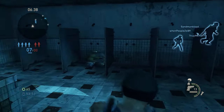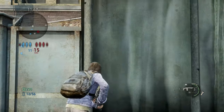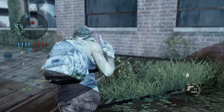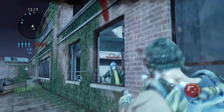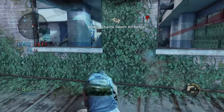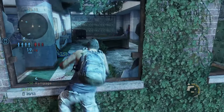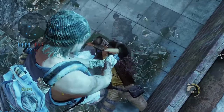My next tip is to aim for the head as much as possible. Not only do headshots do more damage and help you win more gunfights, but the head is a smaller target — by consciously going for it, you're challenging yourself to improve your accuracy. Practice truly makes perfect, so go for the head as much as possible.